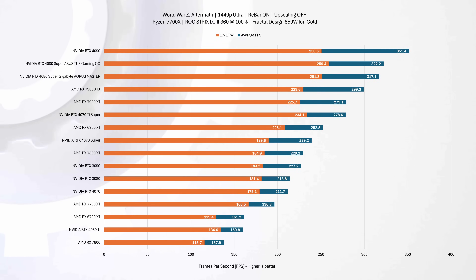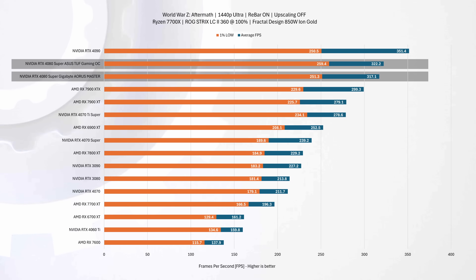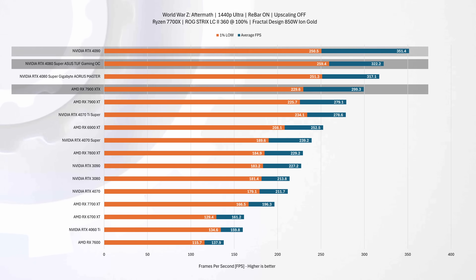In World War Z at 1440p, the TUF Gaming takes the lead, outperforming the Aorus Master by about 2% in both average FPS and 1% lows. Both perform exceptionally well overall, with the TUF Gaming trailing the leading RTX 4090 by about 9%, yet staying ahead of the RX 7900 XTX by a solid 8%.